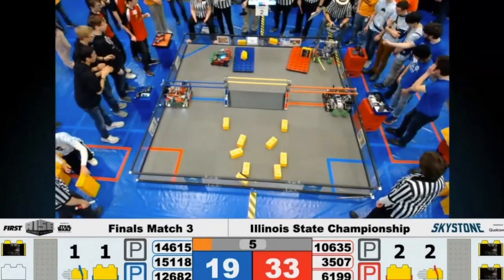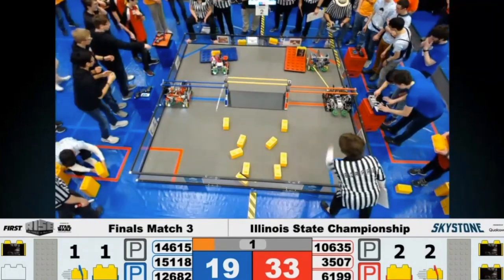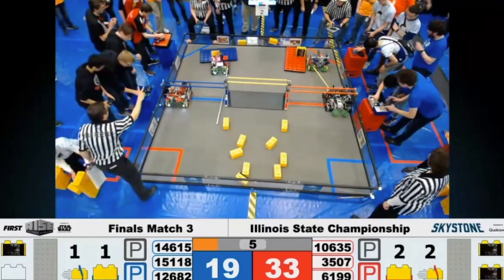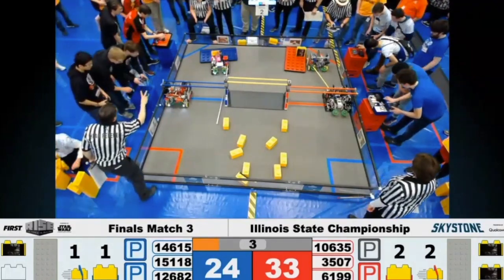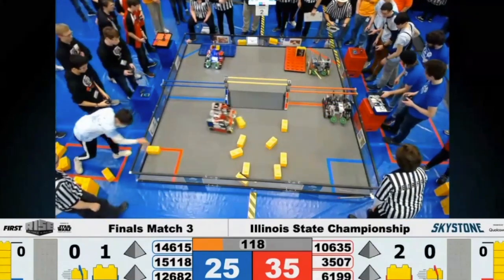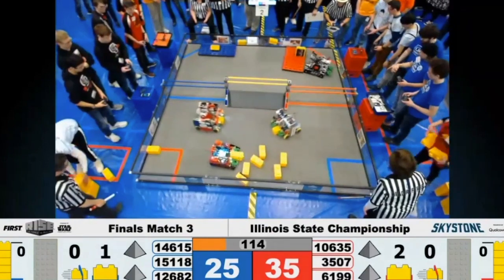During Autonomous it looks like the Red Alliance might come away with a lead as long as those two Skystones stay in position. Pick up your controllers. 3, 2, 1. Early Red Alliance lead, but not by much. Solomon has a 10-point advantage over Cooper.